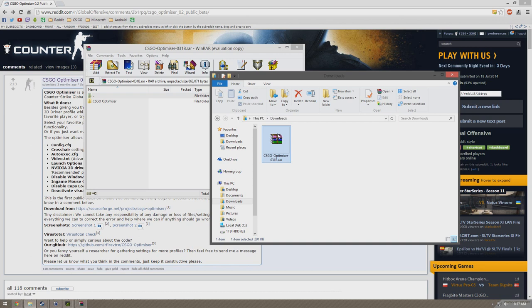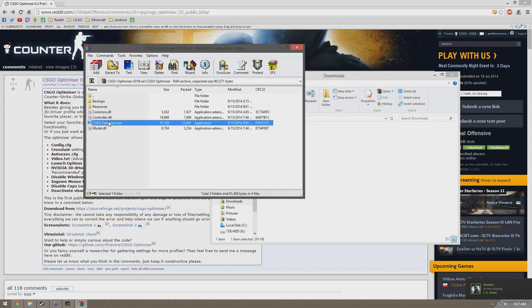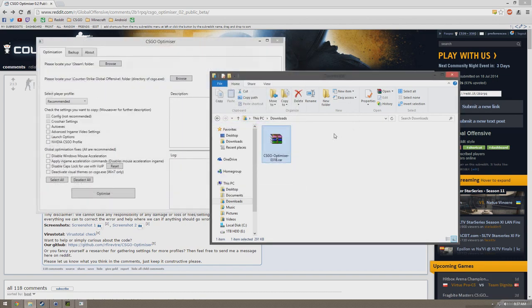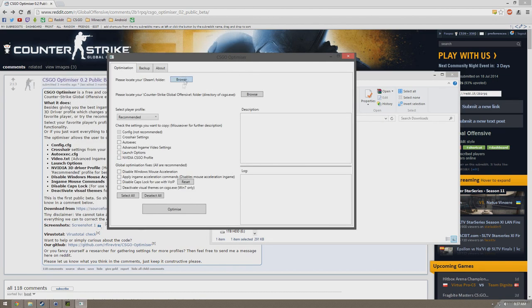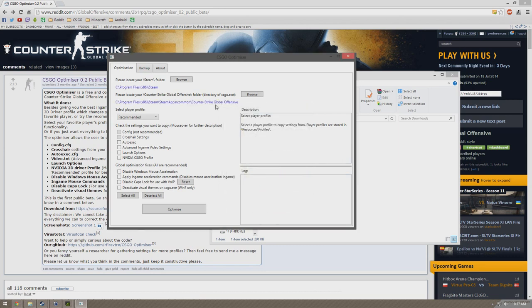When you first open it up, it'll be in your downloads folder and it'll say this. You just open it up. There's a couple things — backups and stuff if you need that. Open up CSGO Optimizer. Basically you have this. First, you have to find your Steam — please locate your Steam folder. Go there, and then you find your Steam profile. Hit S if you want to make it a little quicker, then click on it and hit OK. Then it found your Counter-Strike Global Offensive folder already.